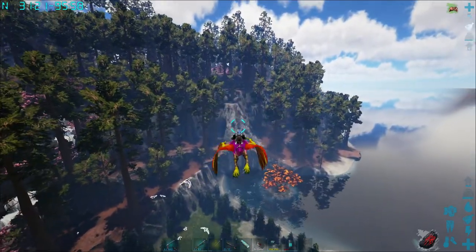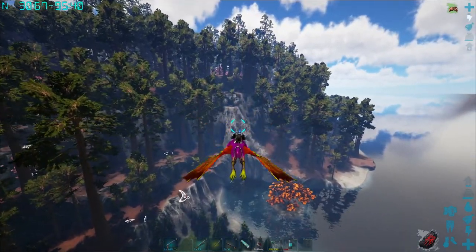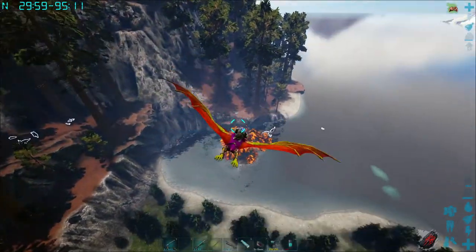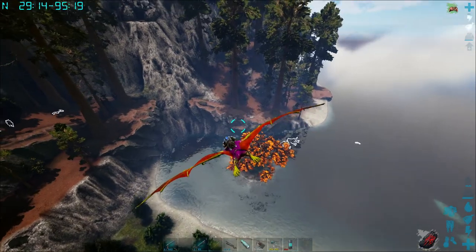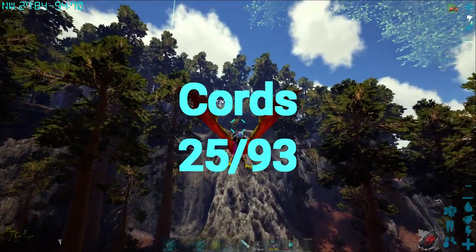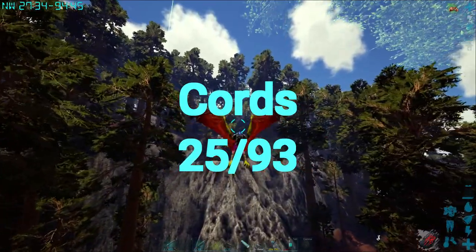This cave is nothing but dung beetles. It's a small cave but it's got plenty of dung beetles — seven or eight of them. As you can see, we're almost there and the coordinates are roughly 25 by 93.